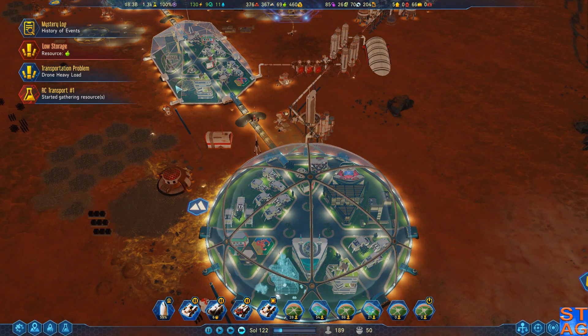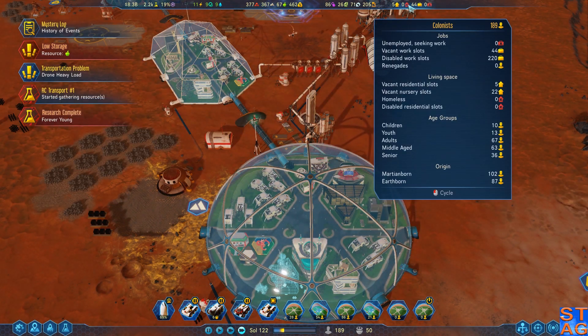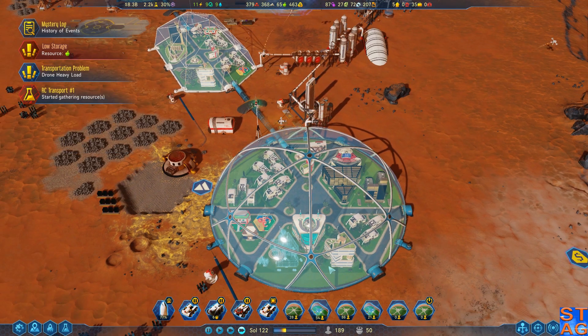Farm Dome unfortunately doesn't have the space for a water reclamation system because it's a barrel dome. Research complete — there we go. That should reduce the number of vacant work slots, because now we have seniors. We have 36 of them working.